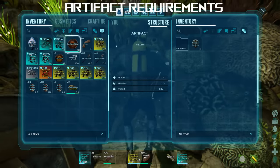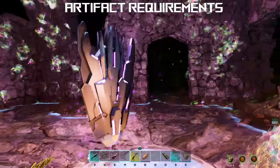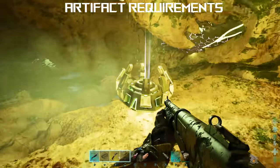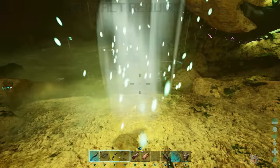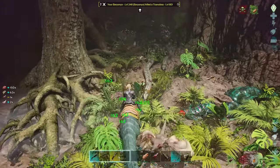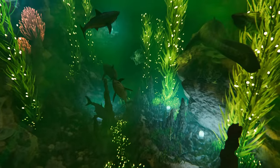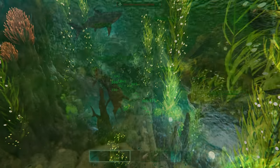Summoning requirements include the Artifact of the Brute, located in the easy underwater cave; the Artifact of the Devourer, located in Carno Island Cave at the northeastern part of the map; and finally the Artifact of the Pack, which is located in the lower south cave. All three of these caves are relatively easy if you use the right tactics and creatures going in, with the underwater cave being the hardest out of the three.